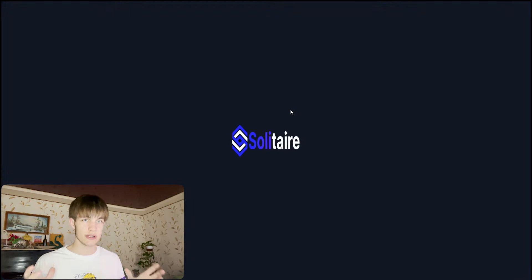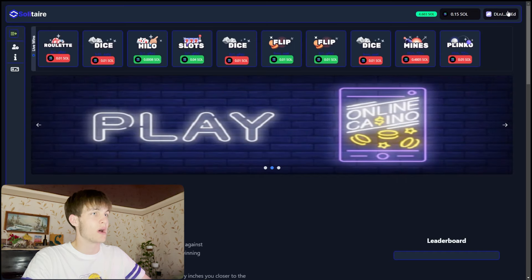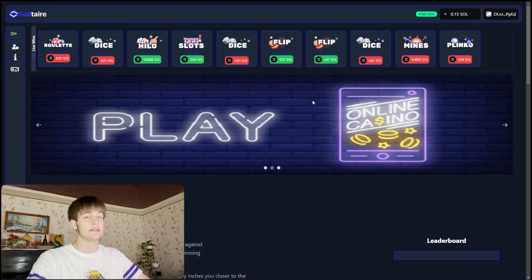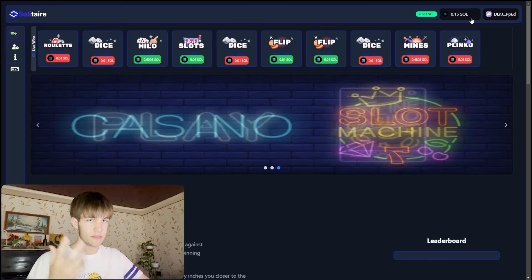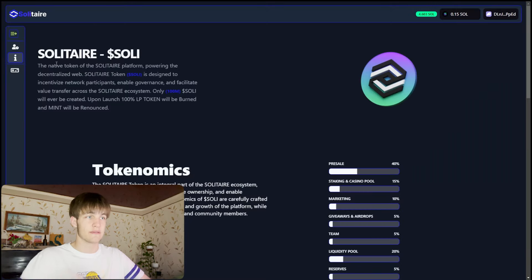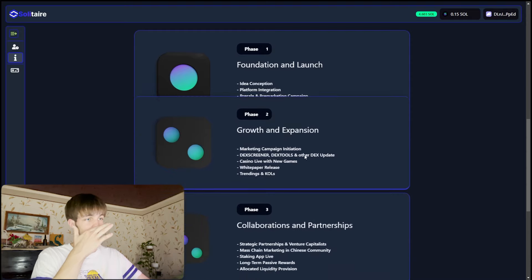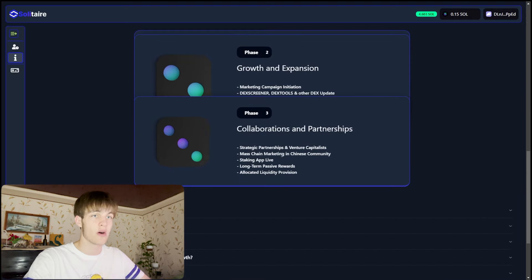In this video I'm going to show you all the games that you can play. You need to accept and connect your wallet right here on the top. I connected the wallet before because I played some games. You can also see all the important stuff like the tokenomics, roadmap, foundation and launch, growth and expansion, collaboration and partnerships.